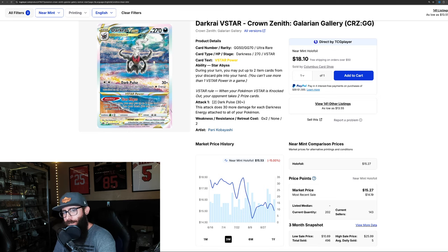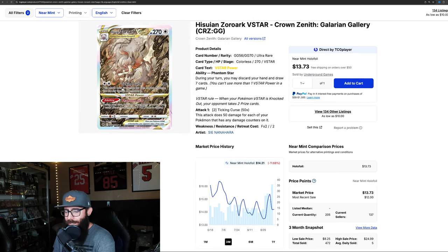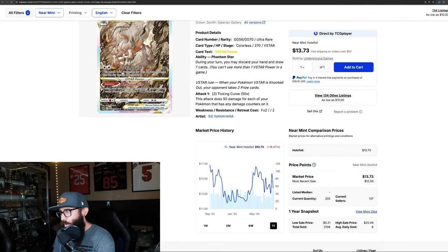We have the Dark Rai - another stunning card, underrated cool Pokemon - $15, down 15% on the three month chart. On the one month it's bounced back up a little, about 3.95%. On the one year it peaked at around $20 and it's down to $15, so a $5 drop. Then we have the Zorark, down 11.68% on the three month chart. Cool card. On the one month it's kind of even - you can see it is leveling out, so this could be a buying opportunity. Its one year high was back a ways - definitely a cool underrated card.